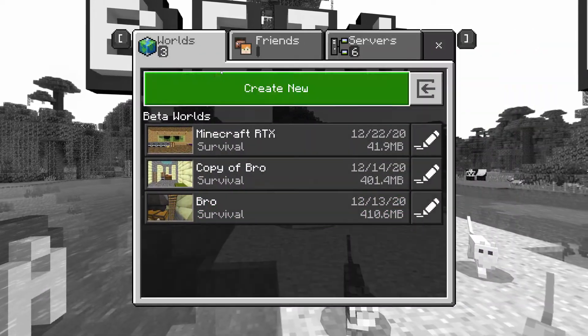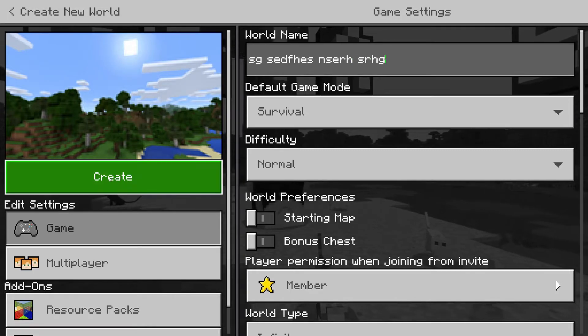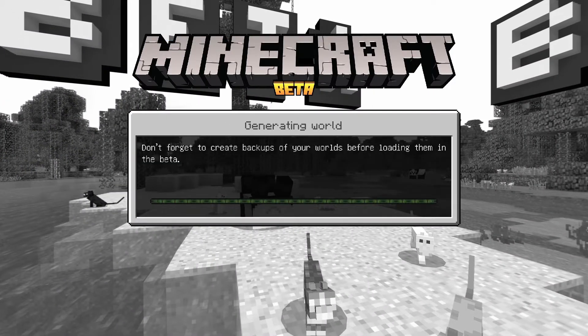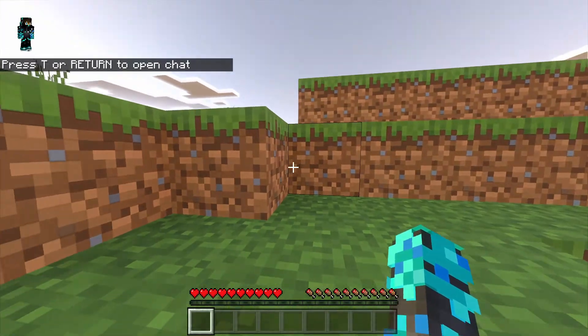Once you're done, you click beta and let's just create a new world. Click create. Once all that is done, then you can enjoy your RTX.